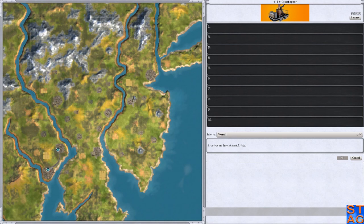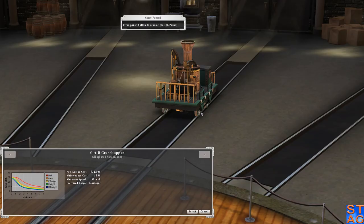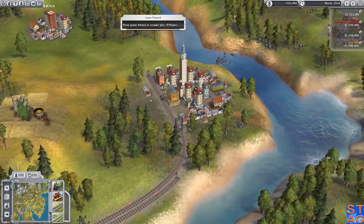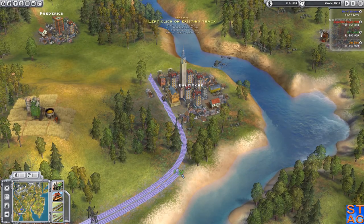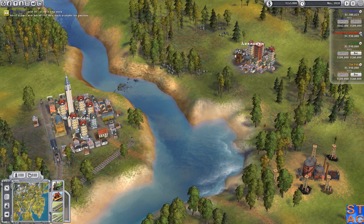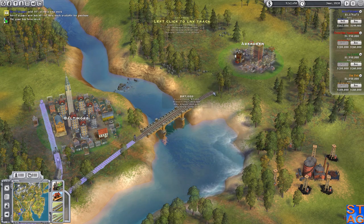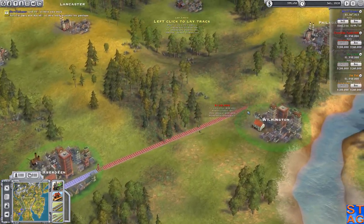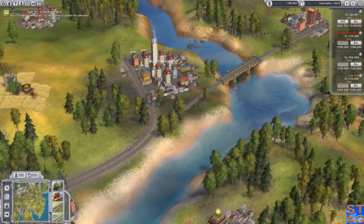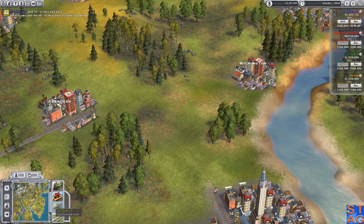I'm going to have to get fancy to get around the track getting into New York City. I just don't have any money to do it, so I'm going to sell some of my stock. I'm just doing this to try to get out ahead of Fisk. Once that train arrives in DC I should be fine. The big difference between the last playthrough and this one - I'm actually doing a lot slower playthrough.